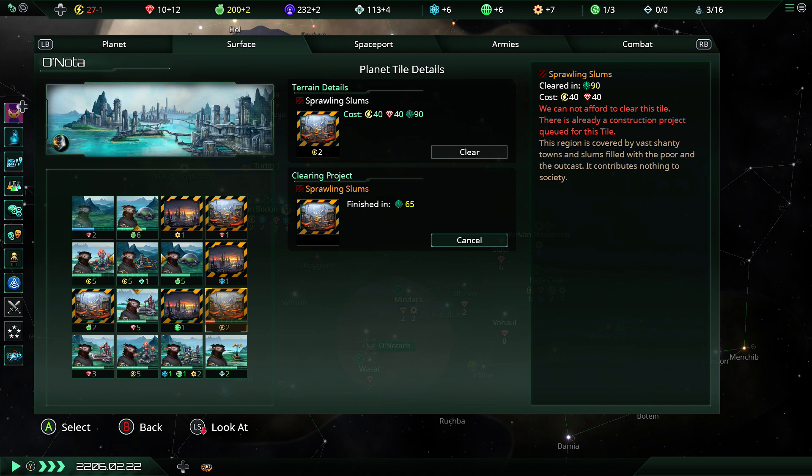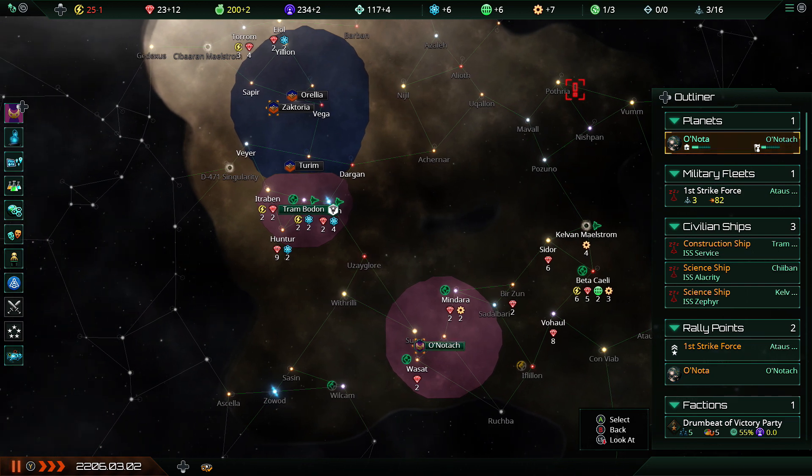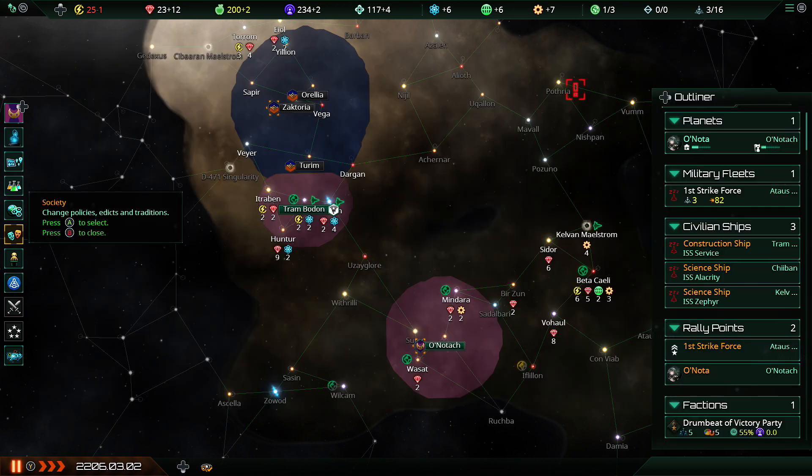I remember how this works — the food cap's 200, but because we're at the food cap, growth is actually sped up, but it means if you run into trouble you've got less reserves. Actually that wasn't a bad system. I'll leave that how it is for the time being. Tileblock has been got rid of. We've got comms with the great Tebadorans — hello, who are you guys exactly? Slaving Despots, Xenophobes, Authoritarian. Probably not going to enjoy our company to be honest.